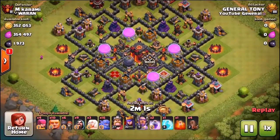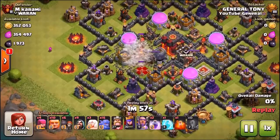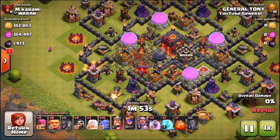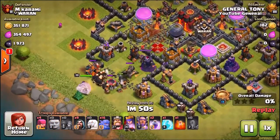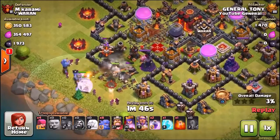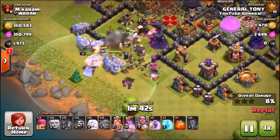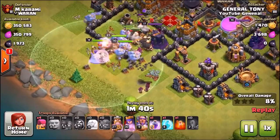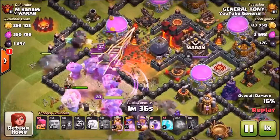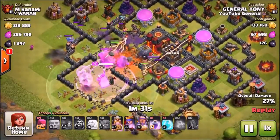Straight back into another raid against another Town Hall 10. We are finding quite a few Town Hall 10 bases, and the weird thing is they actually have more loot than the Town Hall 11s — not sure how that works. We've dropped the entire army from the left-hand side: giants followed by wall breakers followed by the bowlers, and it looks like we are going to be getting ourselves the second three-star in a row using the Bowler Healer Attack Strategy.